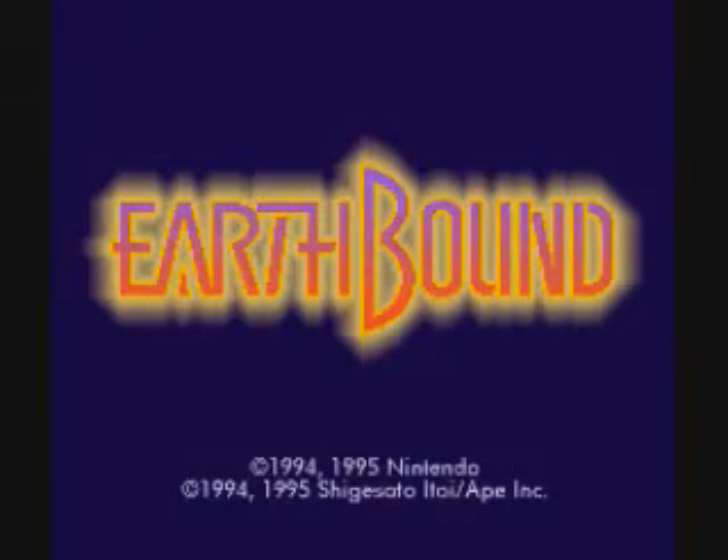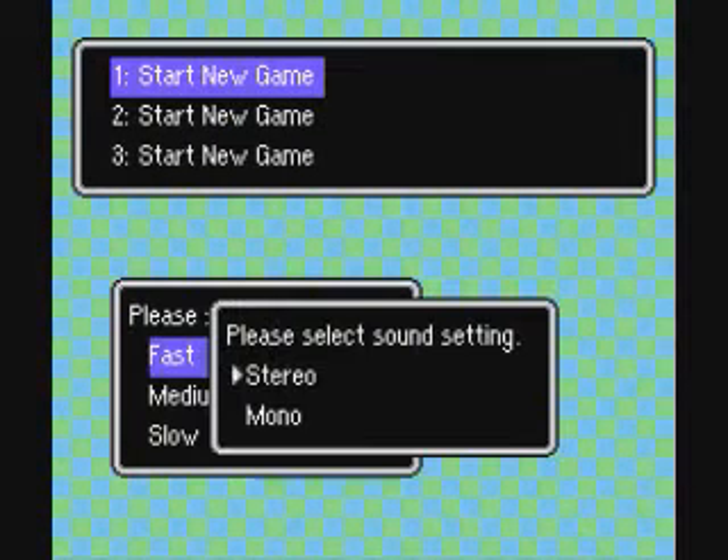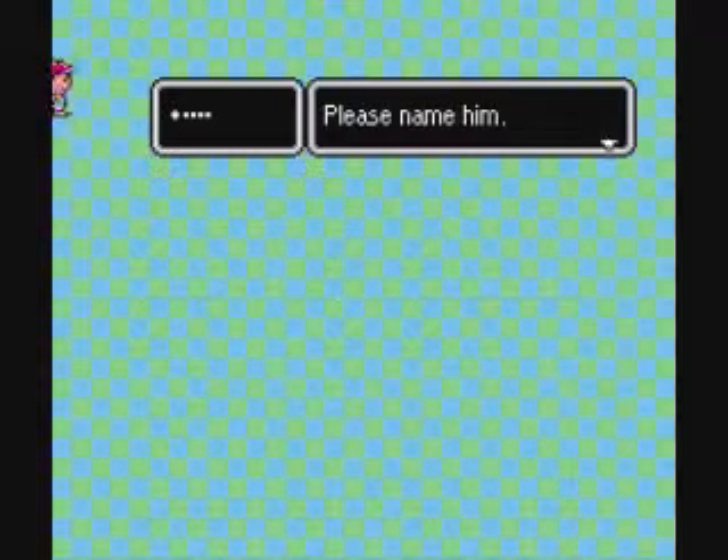Hey everybody, it's SmallFry12 from SSCPCheats, and this isn't going to be like a Club Penguin thing. This is going to be a let's play of EarthBound for the SNES. EarthBound is basically an RPG game from the 90s — it's probably my favorite RPG ever.